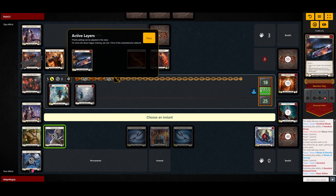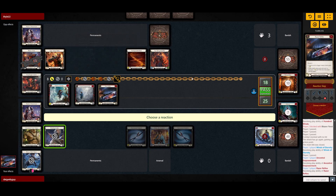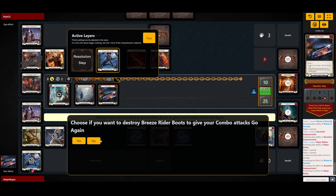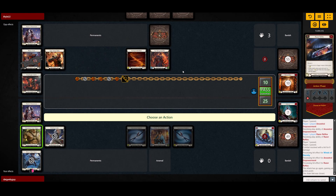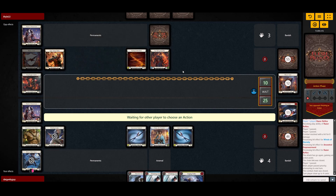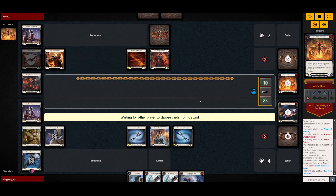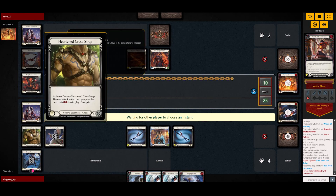We did manage to push him down to 10 and we draw into a great hand. Even if I were to use one of the cards to block, we still have Hardened Cross Trap.